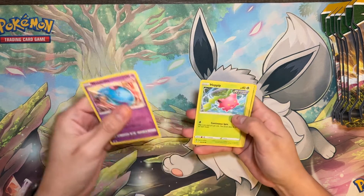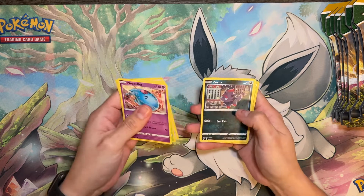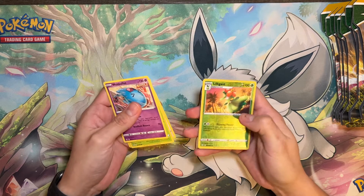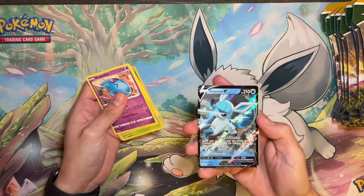Got Wobbuffet, Hoppip, Swablu, Zawara, Kronegala, Lilligant, Reverse, and Glaceon V.